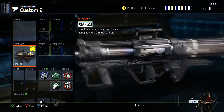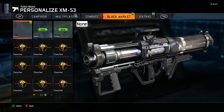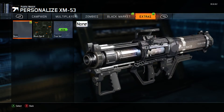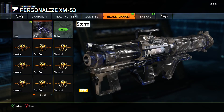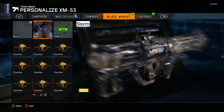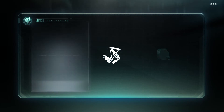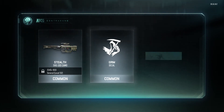Now let's look at the XM53 epic storm camo. I've heard that all the epic camos have movement within them, so I'm really excited for this one. And look at that — oh my god, that's amazing. I wish I could get that on a different gun like the ICR or ICR-10, something I actually use.